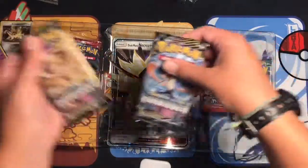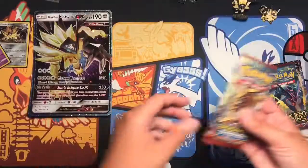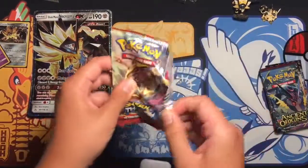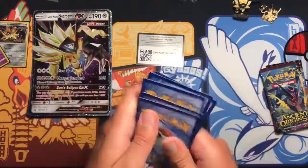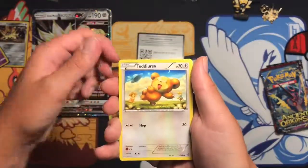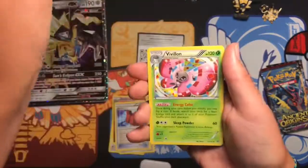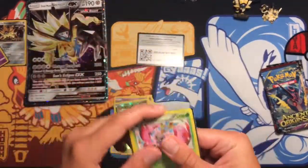We have two Forbidden Light, one Crimson Invasion, a Breakthrough, and an Ancient Origins. We'll start with Breakthrough. I'm gonna open these just off screen so you guys don't see the other side and it spoils it. We got a full art Bunnelby, Scatterbug, Remoraid, reverse Flabébé, Assault Vest reverse, Cacnea, and a Vivillon holo. That is a pretty nice pull so far.